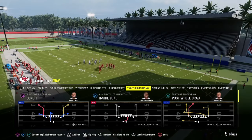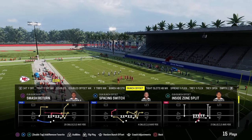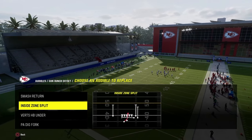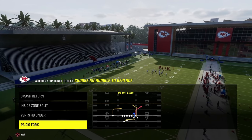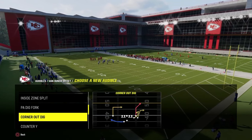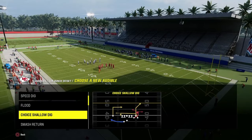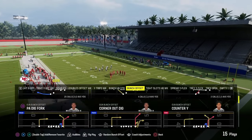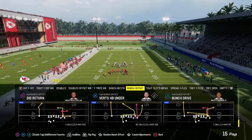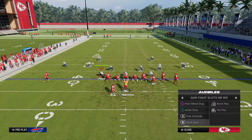The trick when running tight slots in Madden is that it's really typically best if you're going to go ahead and audible into it from the gun bunch. The cool part about this gun bunch in the Cincinnati Bengals Offensive Playbook is it has plays like Smash Return, Verts Halfback Under, PA Dig Fork, some other really underrated plays such as Z-Spot and Go, and Corner Out Dig Return. It's a kind of underrated bunch. I love to be able to come out in a quick snap bunch play, and then we're going to be audibling into the offense.